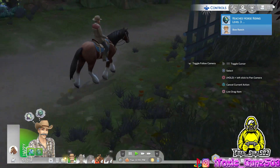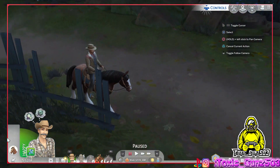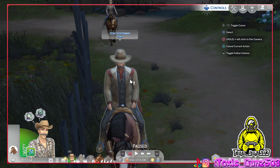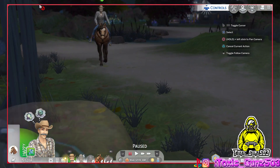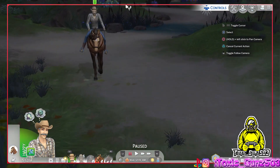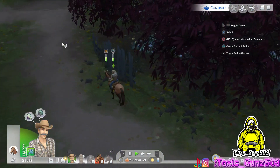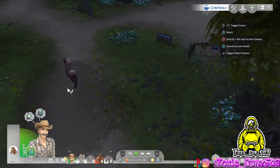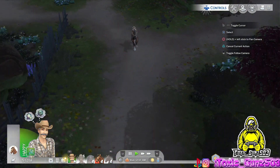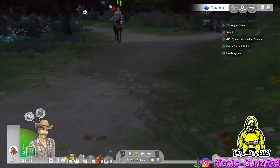Look at this guy showing off on his horse. That's a nice horse — might be better than mine. This is a freaking Don Guzman impersonator. That looks more like Buell from the Ranch than my guy. This is so weird — this guy on the horse is not real.